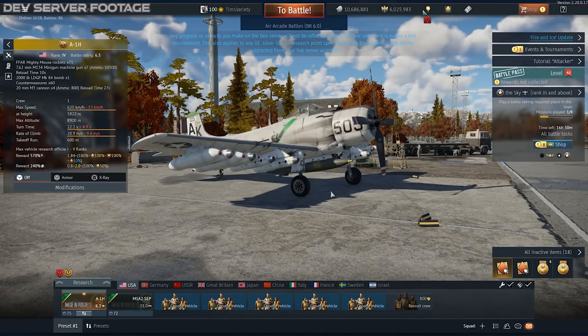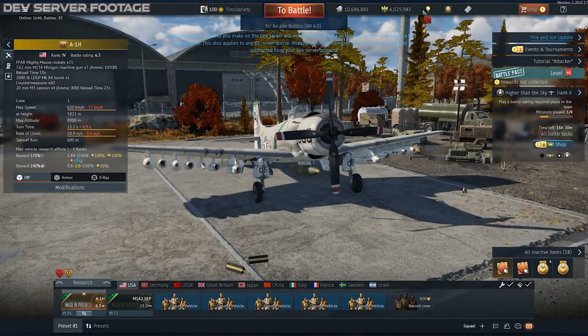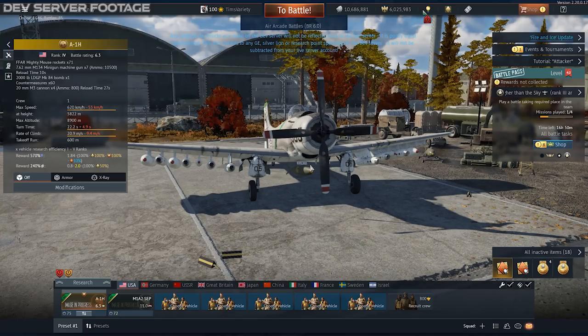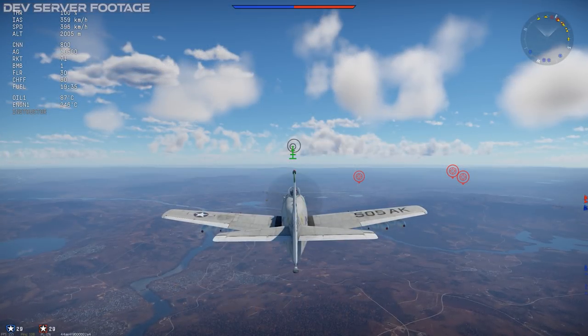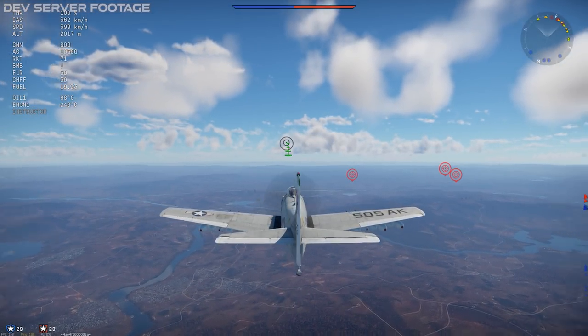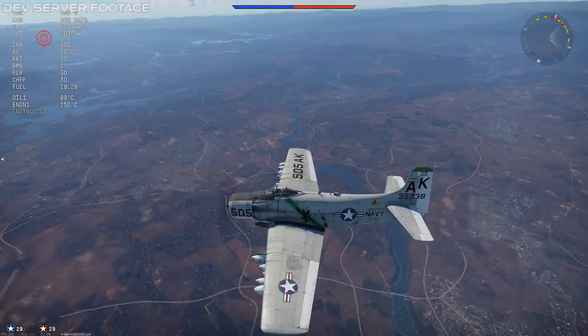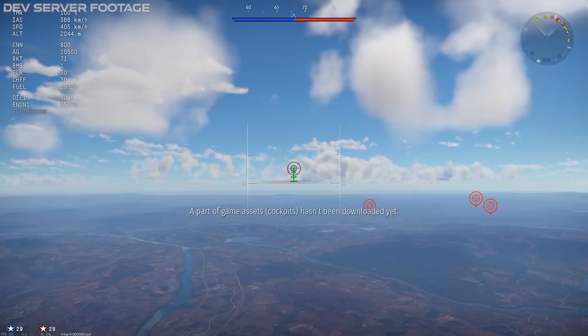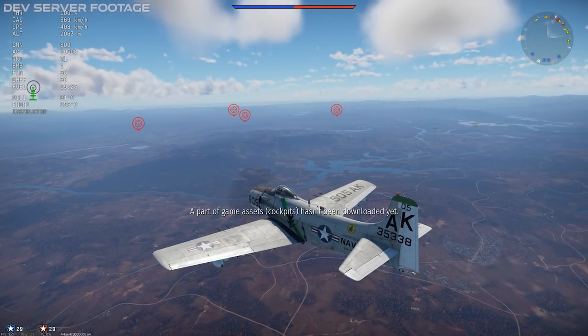We're going to take this custom loadout I made — an absolutely inappropriate amount of rockets, miniguns, and a bomb — and take this into a match and see how it does. All right, so I jumped into an Air RB match with the A1 here. A couple of things I noticed right off the bat: I got an air spawn — it's a strike aircraft. No cockpit yet, that's to be expected, we're still on the dev server.